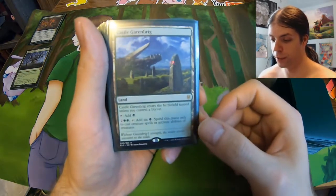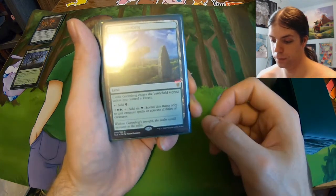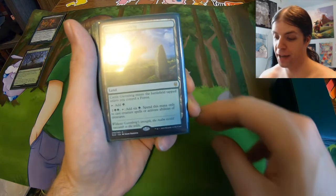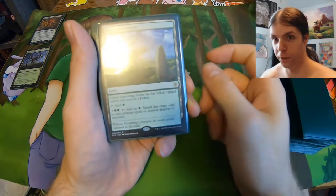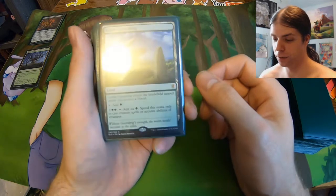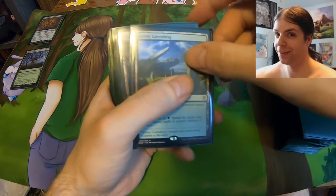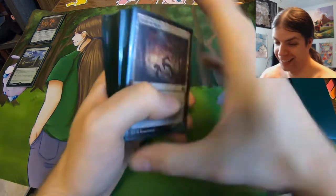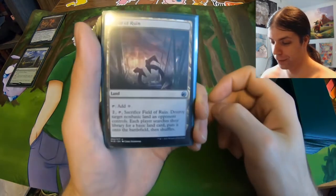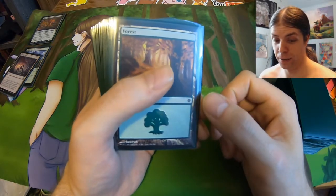I also have Castle Garenbrig, which generates you one extra green mana. You can tap it for a green, but if you have four green mana, you can tap four green mana plus this to get six — so you generate a free green mana. Nice little bit of value, but not like backbreaking — it's not like Gaea's Cradle or anything. Speaking of which, no, I don't have a Gaea's Cradle — I didn't take out a loan for that. I still got a field of ruin, just for nice control versus other problematic lands.